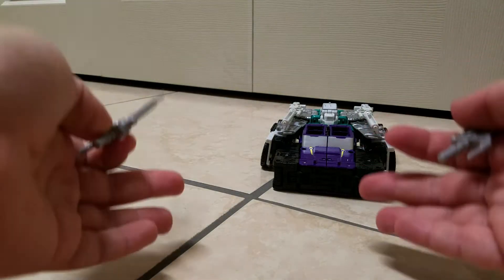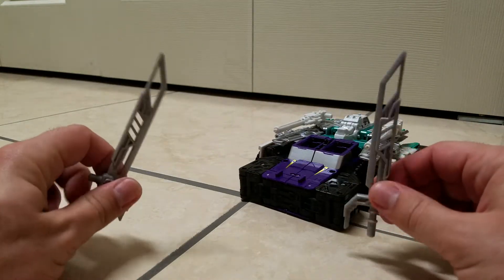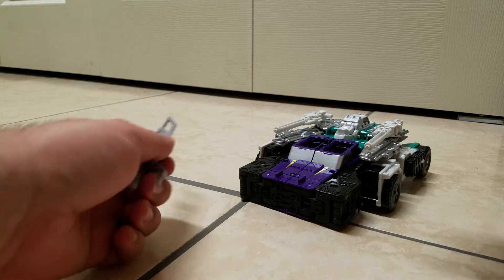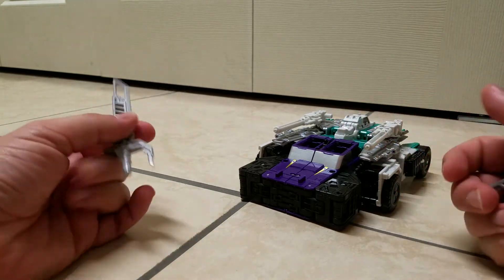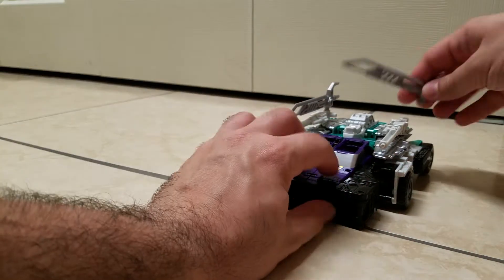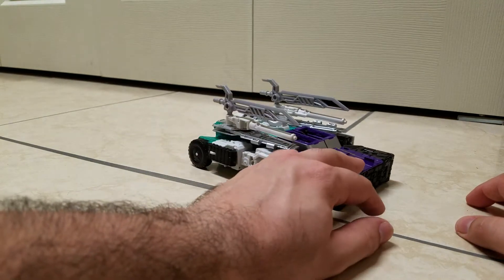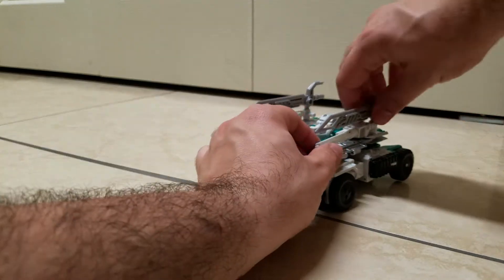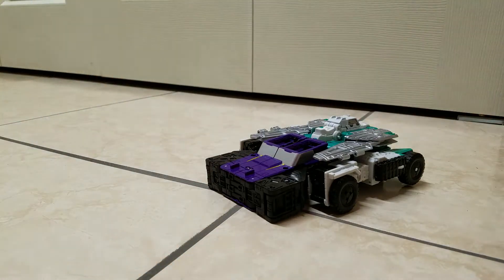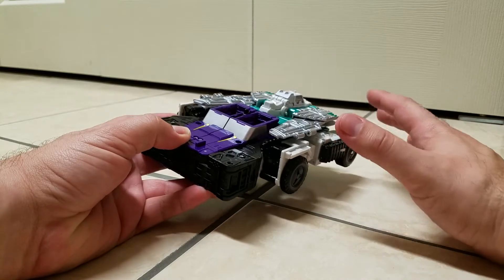Sixshot is supposed to have swords — it's weird not seeing him without them. I've figured out how to integrate these accessories into each vehicle mode with varying degrees of success. For car mode, you just pop them on top of the guns like so. Now let's get on with transformation — going from car mode into his submarine mode.